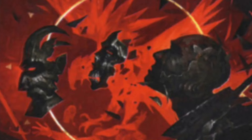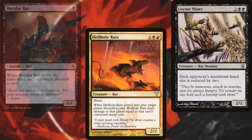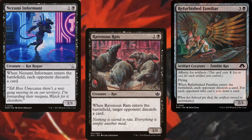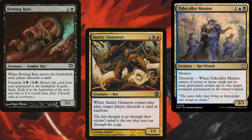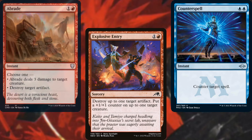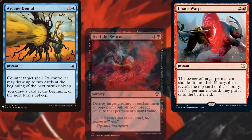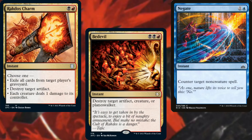For interaction and spot removal, we've got Burglar Rat, Hell Hole Rats, Locust Miser, Nezumi Informant, Ravenous Rats, Refurbished Familiar, Rotting Rats, Sanity Gnawers, Tidecaller Mentor, Essence Capture, Explosive Entry, Counterspell, Abrade, Feed the Swarm, Chaos Warp, Arcane Denial, Bedevil, Negate, and Rakdos Charm. Yes, that's a lot. We're in Grixis, don't worry about it.